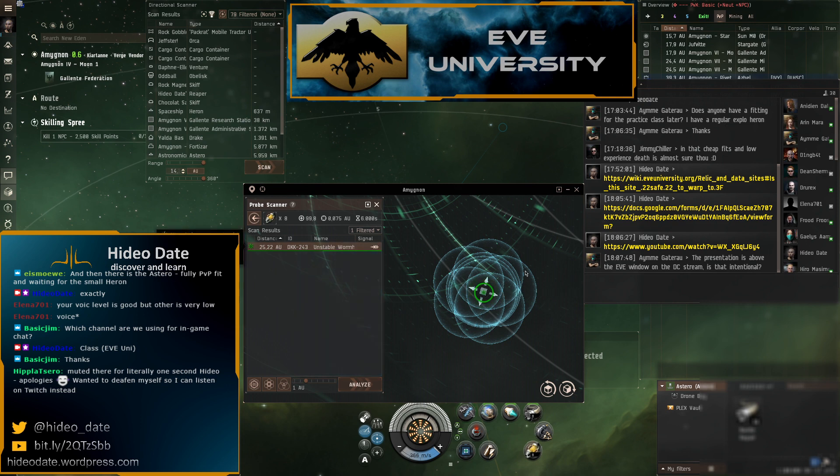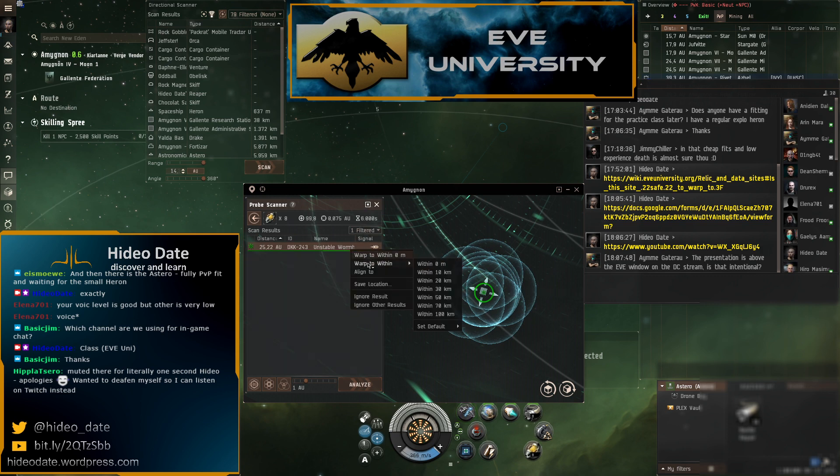There it is — an unstable wormhole. Once it's green you get the 'Warp To' button, but you can also right-click and warp at range, which is advisable in wormhole space so you can check whether it's camped before committing.